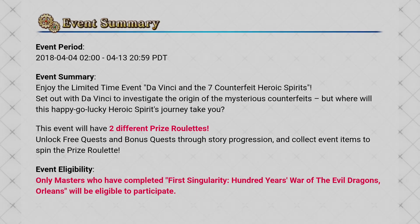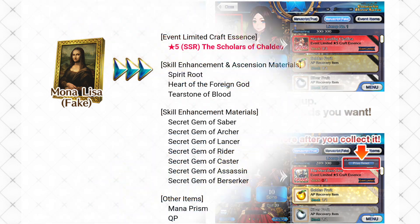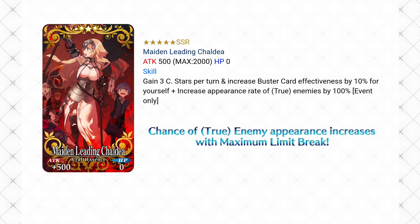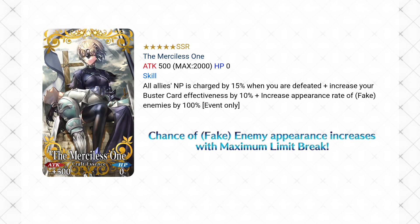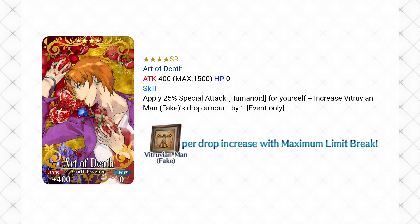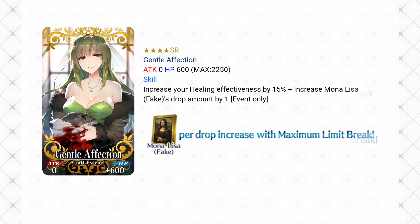Welcome back, fans of Fate Grand Order! I am Avon, you're watching FGO Tips, and today we're concluding the second part of our event guide for DaVinci and the 7 Counterfeit Heroic Spirits. Last time we covered the basics of the event, how the lottery system works, and how the event shop works, as well as the new limited time craft essences we can expect. Check out that video now in case you missed it, and this time we'll be taking a closer look at the types of quests available during the event and cover some tips on making the most of your farming.